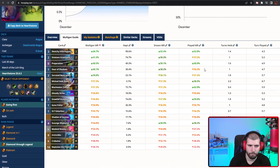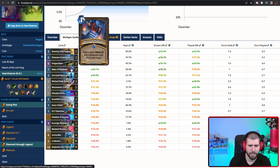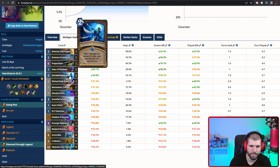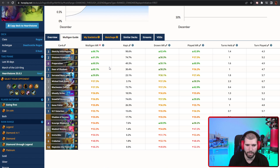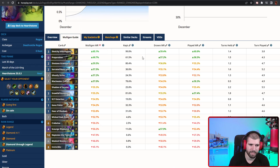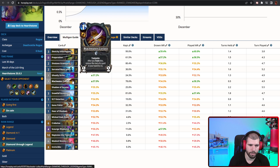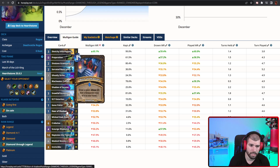Mulligan wise, here's what it looks like going first and also second. You're always gonna want your Sketchy Information, Sinstone Graveyard, and also one Prep can't hurt. Door of Shadow is not the worst thing in the world you could be doing in your early turns, but Serrated Bonespike — I don't think you wanna really be keeping it, especially when going first. Blackwater Cutlass is still not bad because you can trade a bullet, and preferably this could land on something like Sketchy Information so you can pull it off faster. Snowfall Graveyard I'd say is also always a keep. On the coin, the top three remain the same; Bonespike becomes a lot more keepable, cheap card draw is still good, Cutlass can land some good discounts for you, graveyard is still pretty OP, and Door of Shadow is a lot lower when going second.